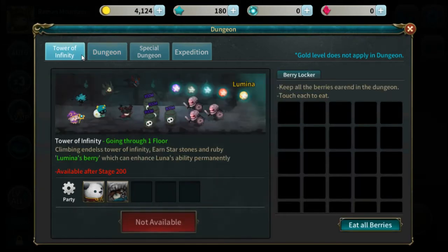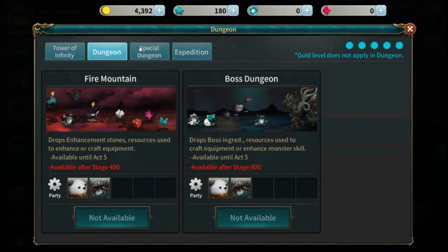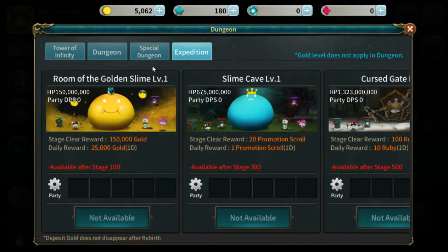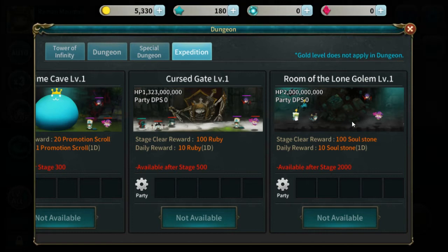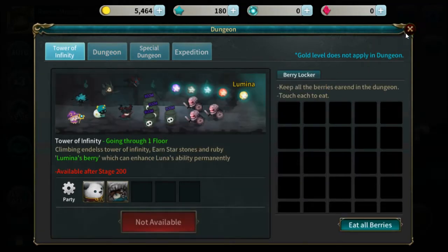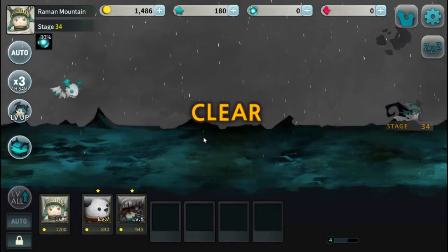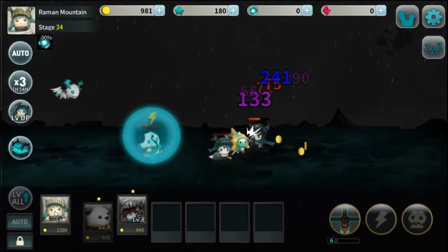So there is a tower which you gotta climb up on. There's also dungeons — fire dungeon, boss dungeon — but those are at certain amounts of stages. There is also excavation. There's different ways to get boosts for your characters — there's gold, promotional scrolls, rubies, and soul stones. So there's multiple different things. This is basically a game you'll leave on auto.